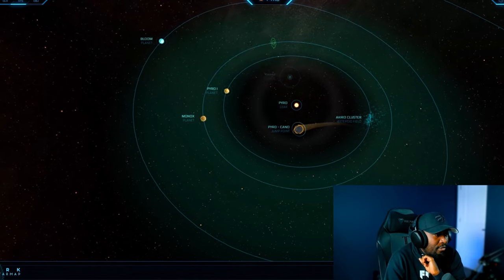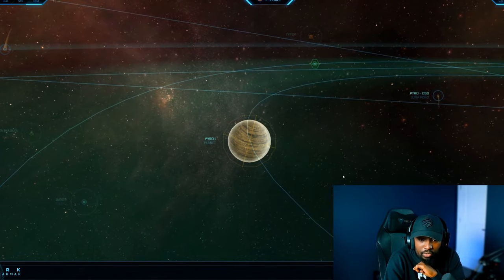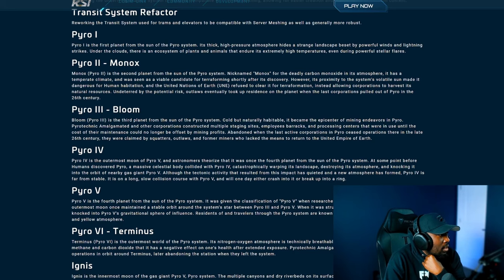As you can see, I already have the Pyro system here. Pyro 1 is the very first planet I want to cover. According to CIG: Pyro 1 is the first planet from the sun of the Pyro system. Its thick, high-pressure atmosphere hides a strange landscape beset by powerful winds and lightning strikes. Under the clouds there is an ecosystem of plants and animals that endure extremely high temperatures even during powerful stellar flares.